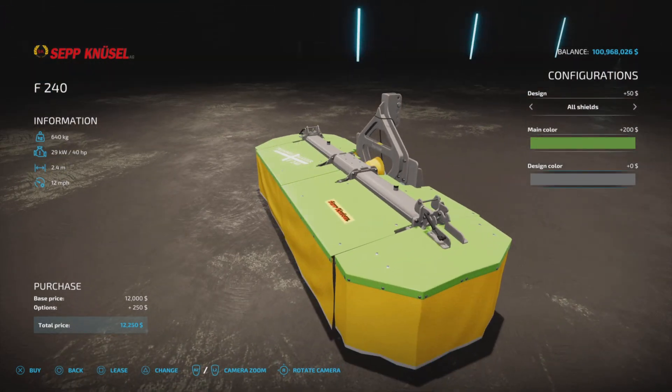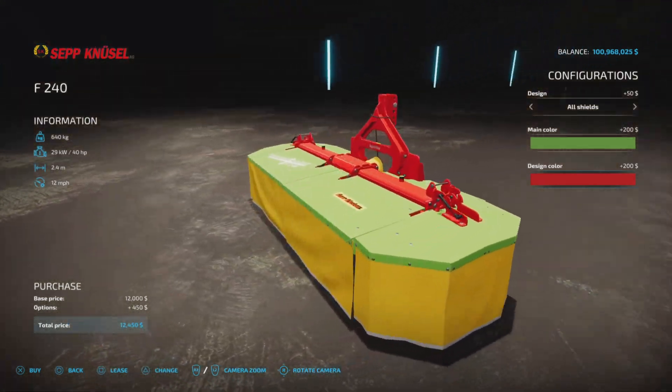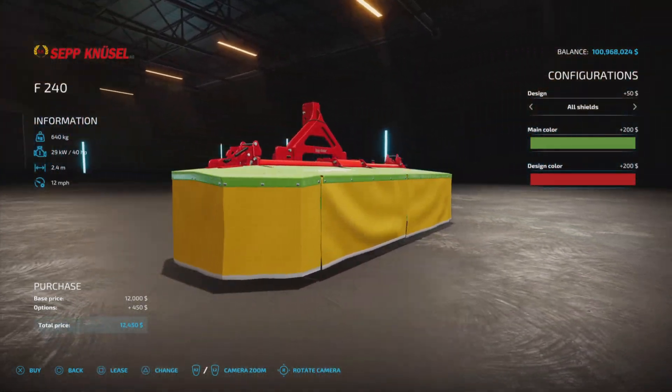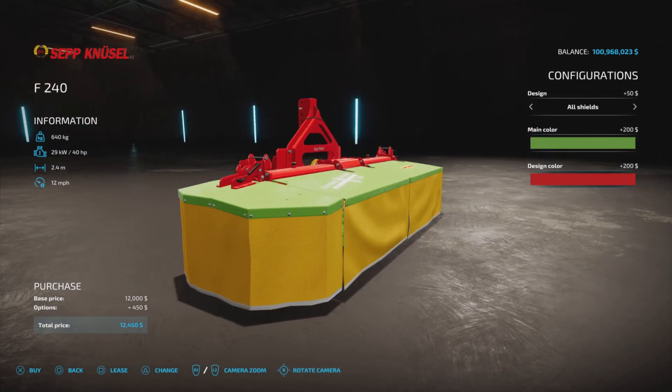Main color options are red, green, or gray — let's go with bright green. The design color covers the metal bits, connectors, and so forth. You cannot change the color of the shields. Colors cost 200 each, bringing the total to 12,450 if you choose all options.